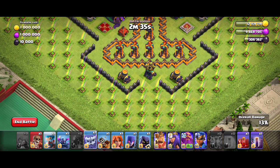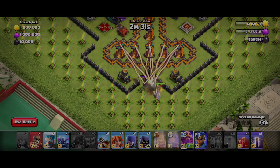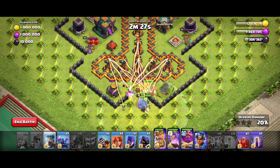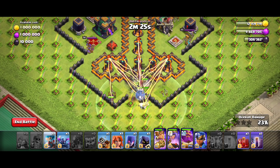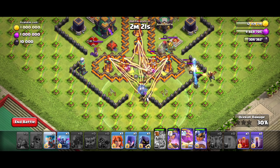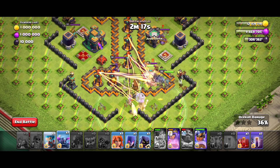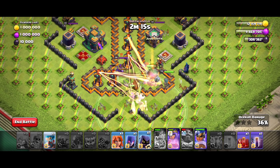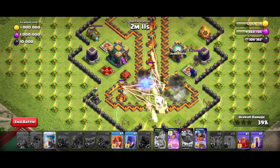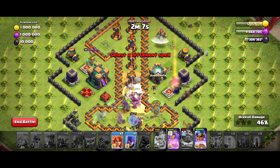We take a king and queen. We drop a super wall breaker. We take a single target. We take a king and win. We take a royal champion. We drop at 5 o'clock. We take a headhunter. We take a queen and single targets.